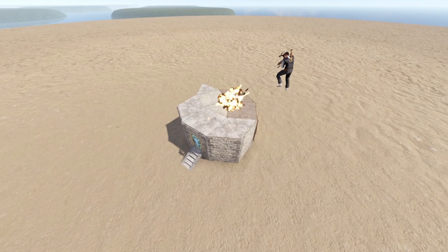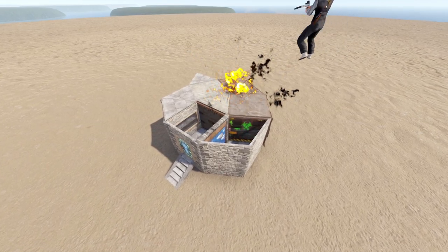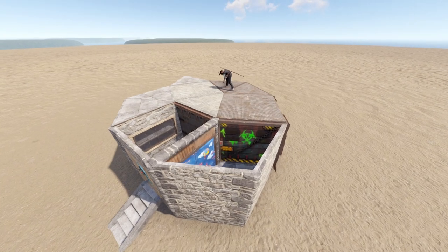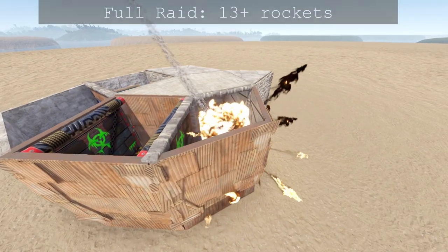Raid cost comes first — it's how we gauge how acceptable an upkeep is going to be once we see its features. So what's the worst case raid? With the KISS, splash the roof. 15 rockets gets full loot by blowing the whole thing open, but you can save one or two by focusing the splash of the metal going through the last garage door. So, 13 rockets — got it.